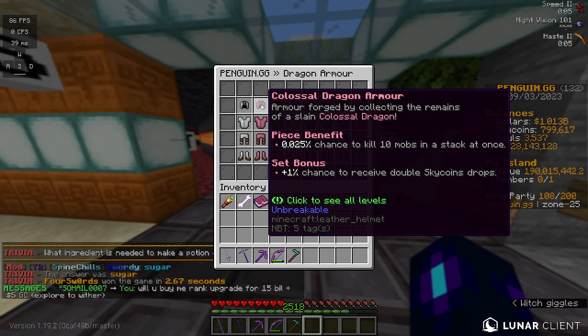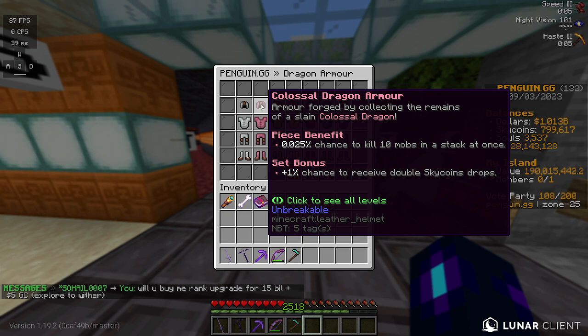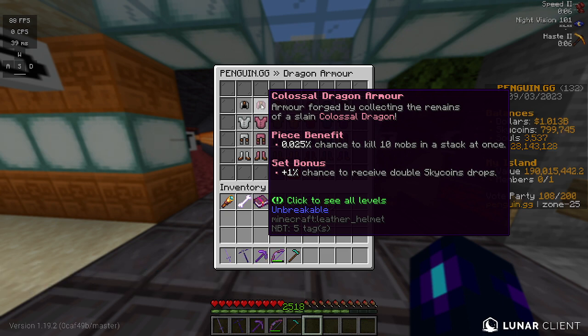For Colossal, it has a chance to kill 10 mobs in a stack. That chance is very small at Tier 1, but it does go up quite a bit when you get to Tier 5. The set bonus is to double Skycoin drops, which is pretty good — coupled with a Silverfish pet and maybe a booster, you can get Skycoins pretty quickly with this.